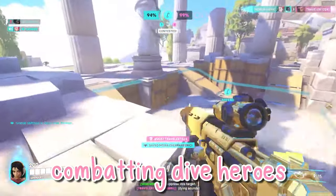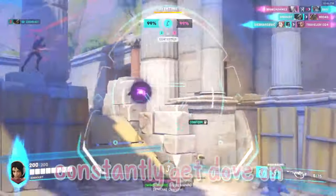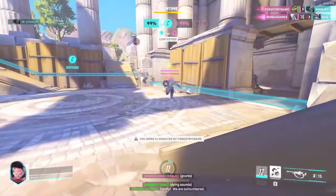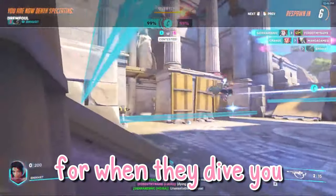Number 2: Combating Dive Heroes. Frequently, I get asked what a player can do when they constantly get dove on and killed in the backline. My best advice is to be aware of where these dive heroes are or where they could be, take note of how many there are, and save your sleep dart for when they dive you.